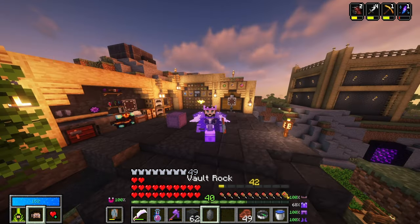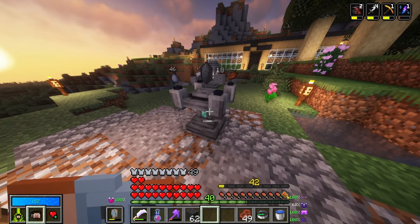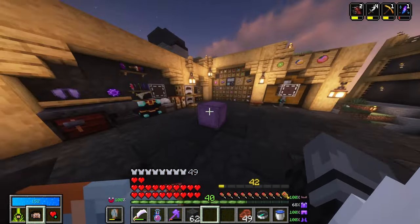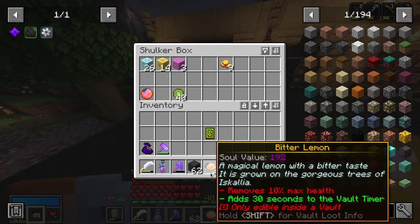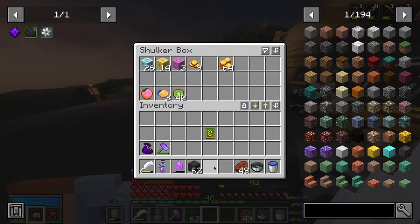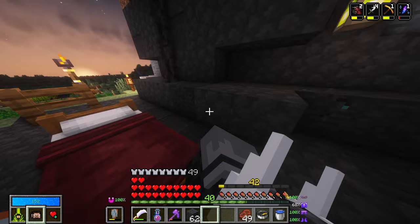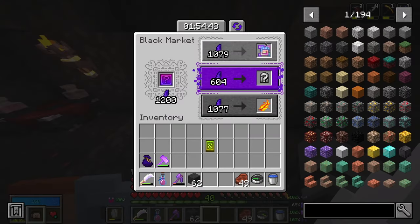So I don't think there's anything else to do than start running vaults again. It's been a while. I need to make a crystal and prepare for traveling — add a couple of bitter lemons, some gold in case we find something to buy, and I also need to sleep. But first, I want to quickly check the black market.